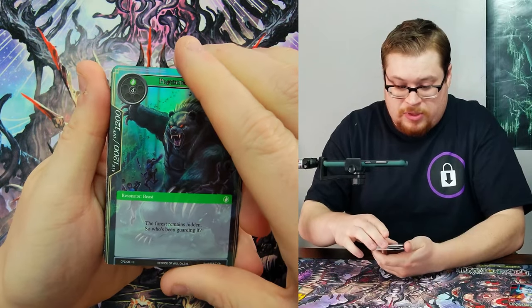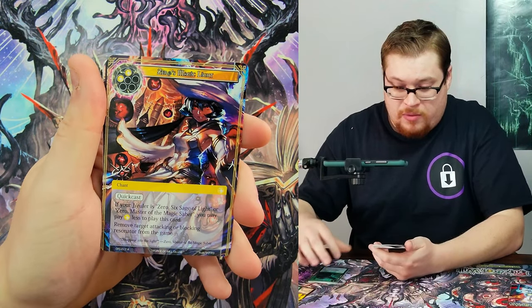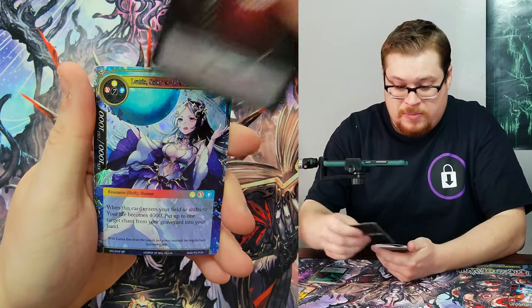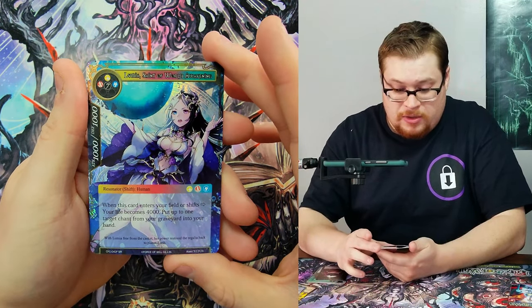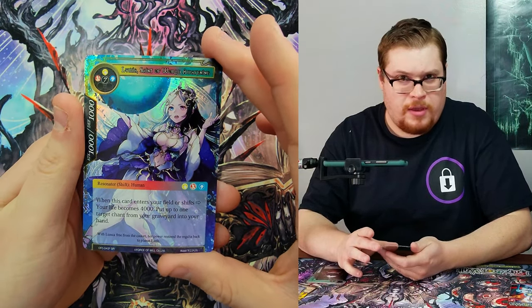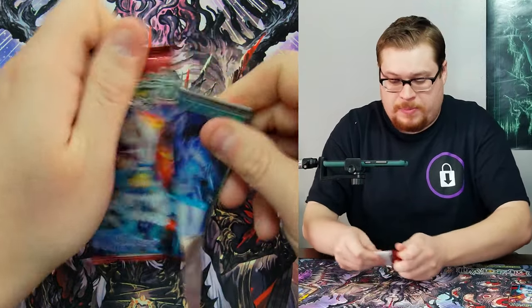Next one — we got a nice grizzly bear on top but we're going straight into Zero's Magic Light as our rare, a Darkness Magic Stone, and then a very nice Lumia as our super rare foil. We've got a lot of her — we opened like three of her with my son.